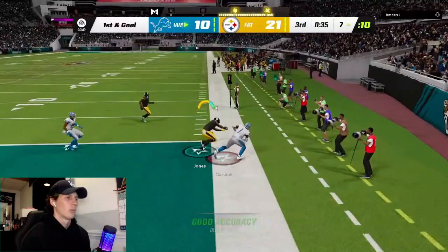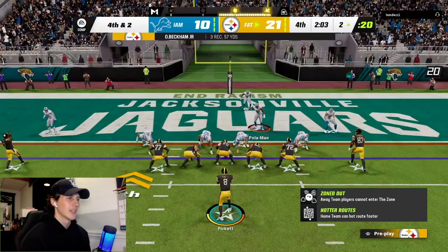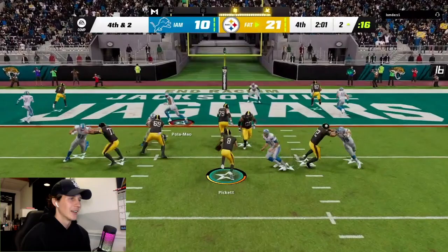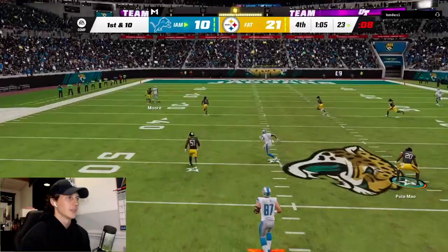I gotta put him out of his misery. OBJ on this route, nice catch. Fourth down — Kenny P, let's make a play, try and get to the end zone. Sauce — there we go, that's it. Nice game by Kenny P. Hope you guys enjoyed the gameplay, make sure to like and subscribe to see more videos, see you guys next time.